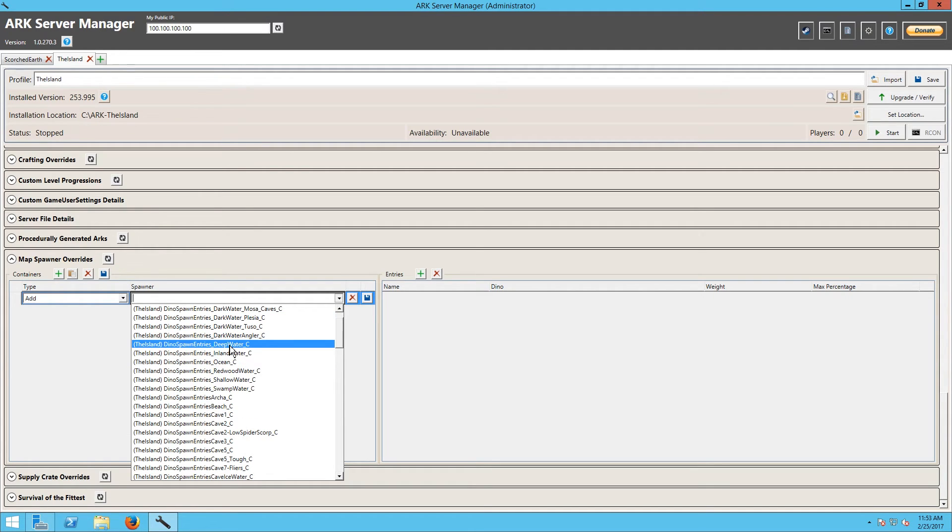These are kind of interesting. You can see they're marked at the island — these are all spawning locations, and there's a good many of them. They're not exactly 100% clear. Some of them are easy: Redwood Water — water around the redwoods. You've got dark water, dark water, dark water — I guess that's where the plesiosaurs and mosasaurs spawn. Deep water. What's the difference between deep water and dark water? I'm not really sure. Swamp's pretty self-explanatory. Beach — I'm pretty sure that's just all beach areas, but I haven't been able to nail that one down 100% either.